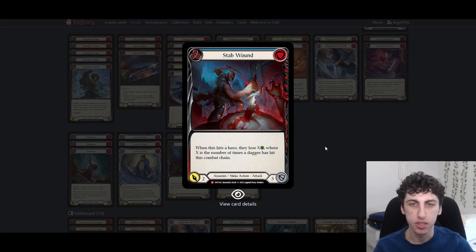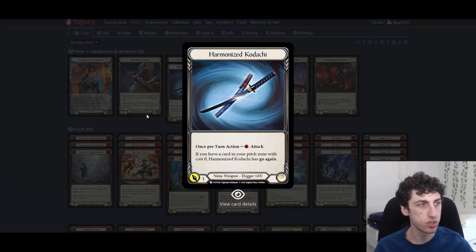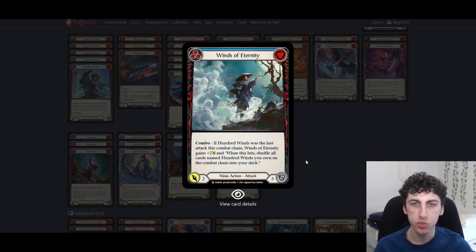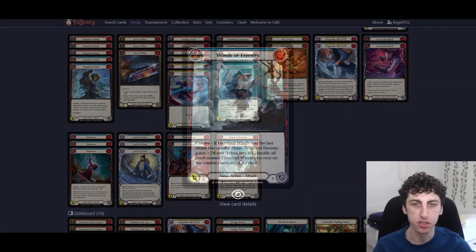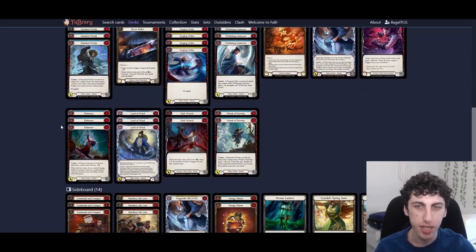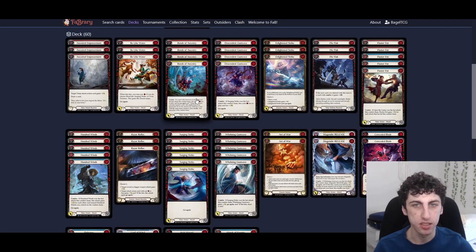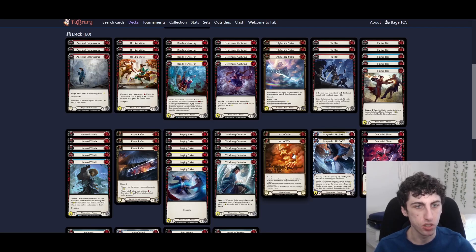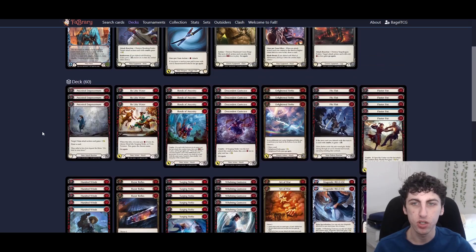We're playing two Stab Wounds — a zero-cost blue that blocks three, and in the late game if it hits, they lose X life where X is the number of times a dagger has hit this combat chain. If both Kodachis hit and this hits, it's a zero for four which is great for a blue. We also have two Winds of Eternity: this comes after Hundred Wins as a zero for four and shuffles those cards back in — getting those cards back into the deck is pretty strong. I'm still messing around with some numbers, mostly the yellow counts — Bonds yellow, Descendant Gust Wave yellow, yellow Surging Strikes, and how many Mugenshi Release and Art of War we want.